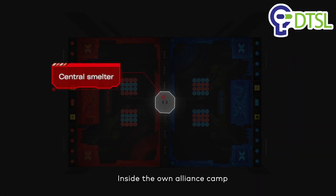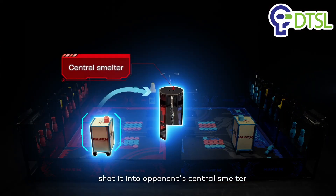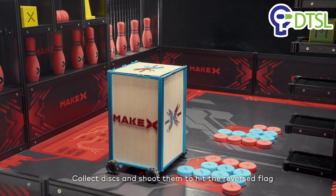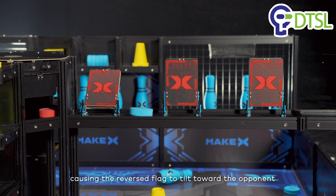Mission 3: Inside the own alliance camp, automatically collect your side's color discs and shoot them into the opponent's central smelter. Mission 4: Inside the own alliance camp, collect discs and shoot them to hit the reversed flag in the reversed flag zone above the vital resource zone, causing the reversed flag to tilt toward the opponent.